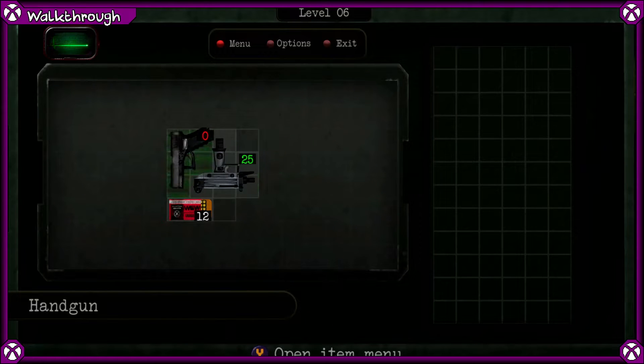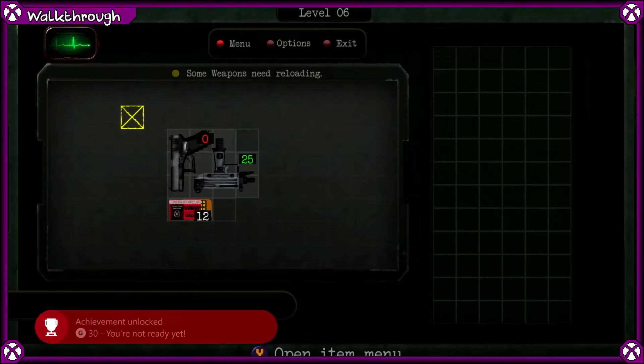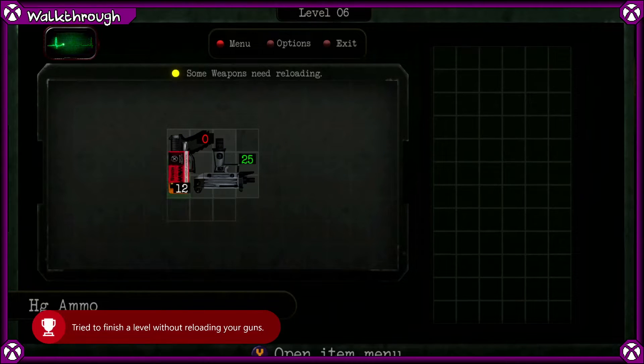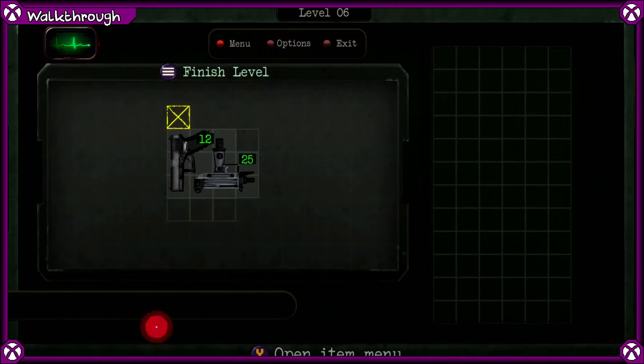We're on level six. I have loaded the blue ammo into the Uzi, and I'm going to attempt to get the achievement for finishing a level without reloading a gun. You get that achievement — some weapons need reloading. That will pop that achievement. Once you've put the ammo into the pistol, you can then finish the level.